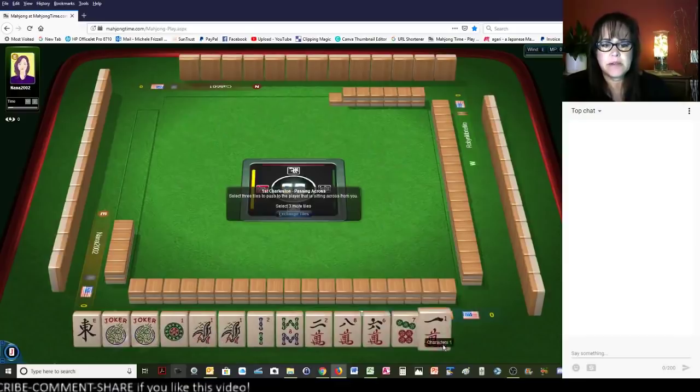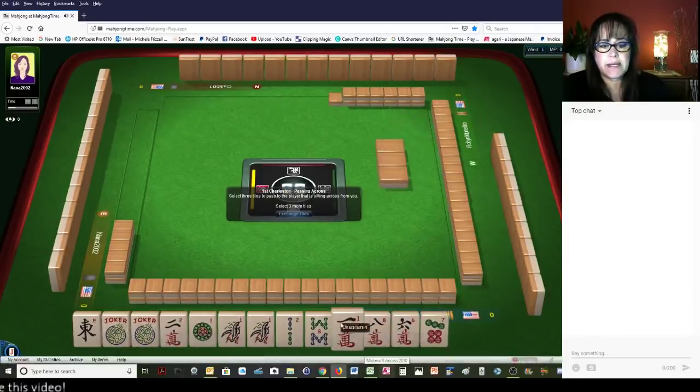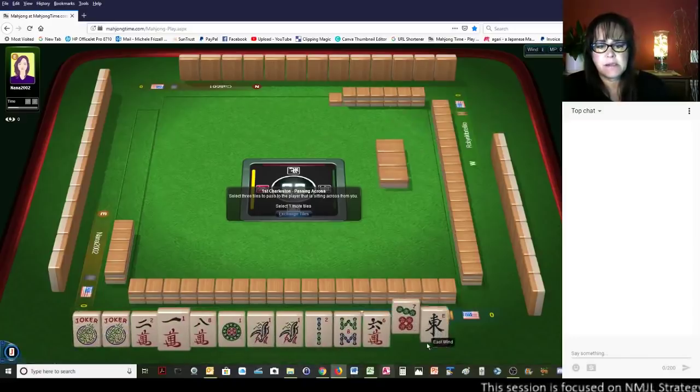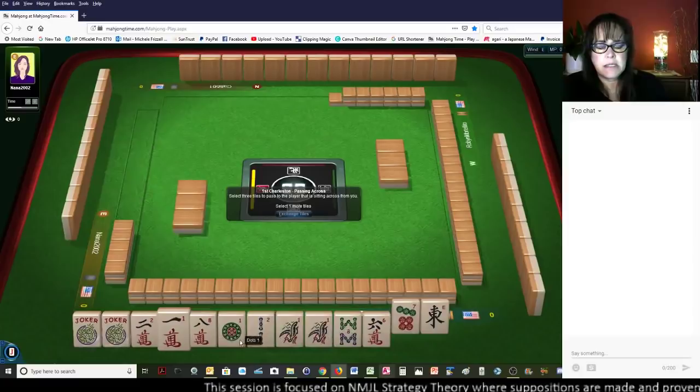We did get ones. Look at all these ones now. We have to actually make a choice right now. I'm kind of thinking we could give up the east, 7 dot, 2018, 2018. We've got all the ones.